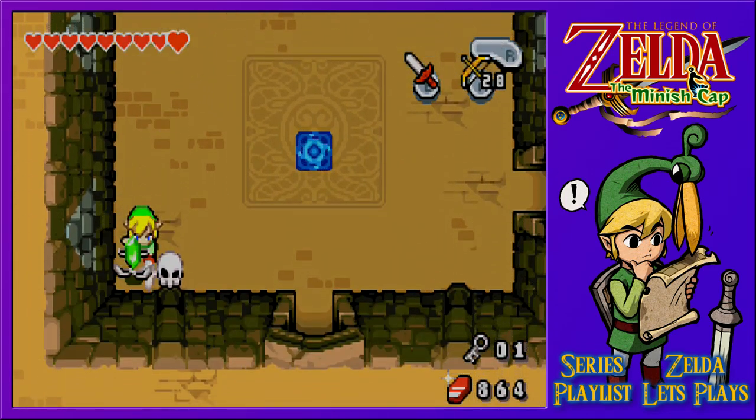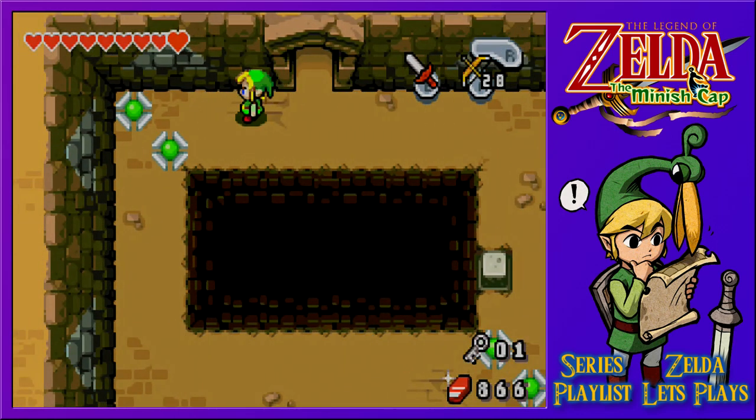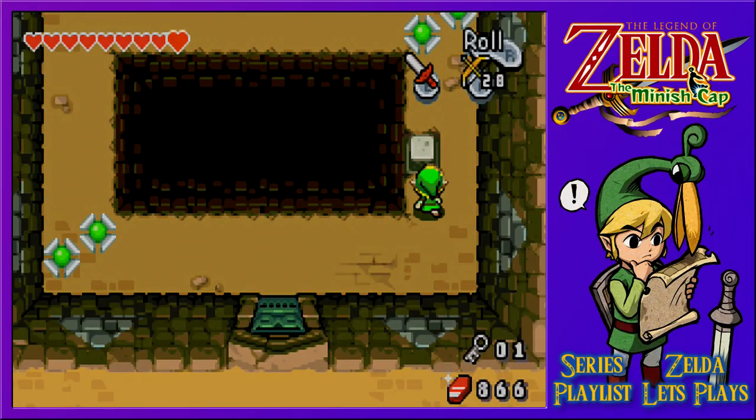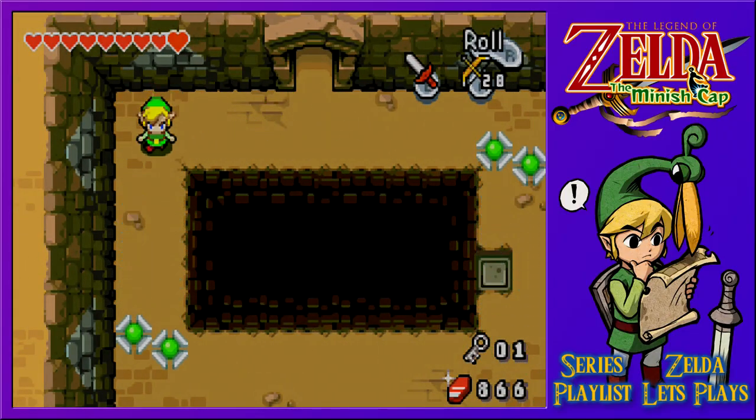We get singular rupees — no other good items apart from that. We're going to reach our rupee cap soon enough at this rate. We've got a rotating spike room — we should be able to keep up with the spikes using our rolls. Whoa, nerdy roll too far!